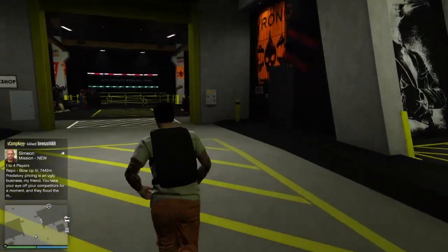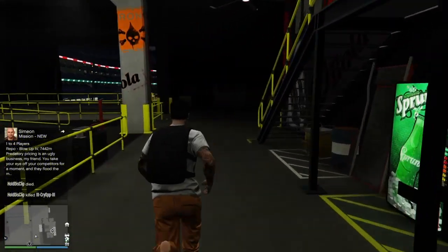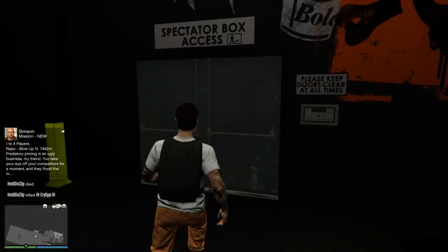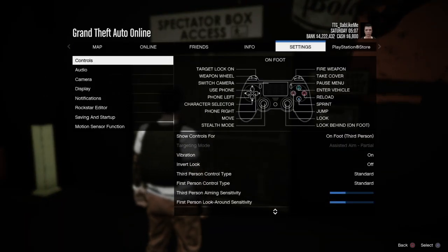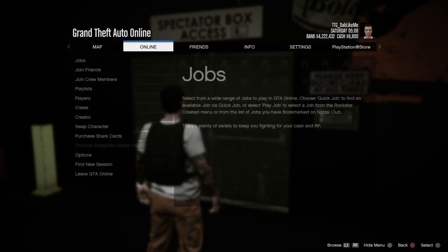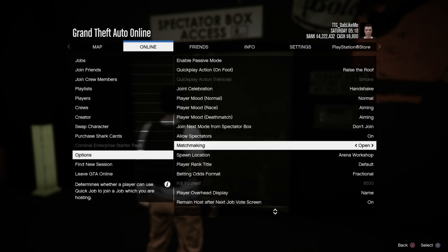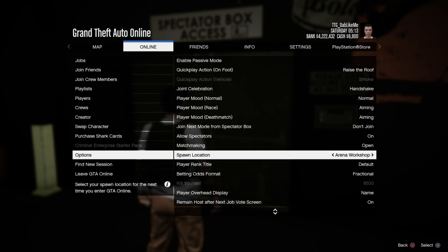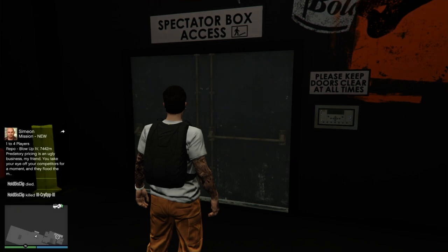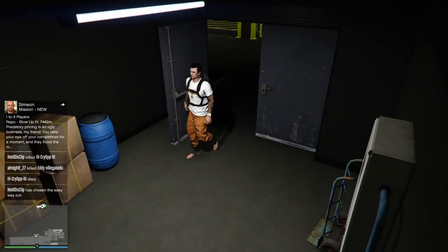You're going to want to run over to the spectator door. Before you go into the spectator door, go to online, go to your options, and make sure that your matchmaking is set to open. Keep your spawn location on your arena workshop so you can just keep doing it quickly.